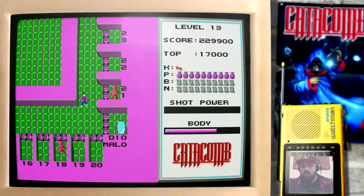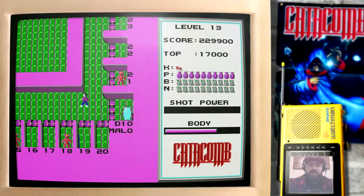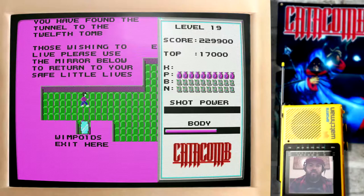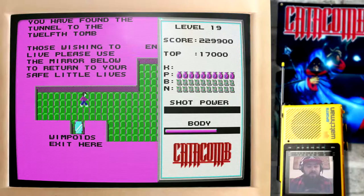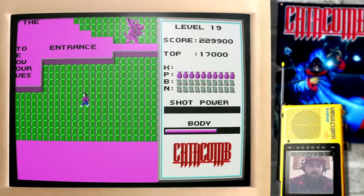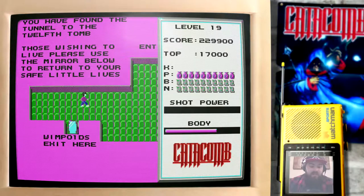However, as foretold by the prophecy in heaven, the number 19 holds the way to go. Let's see if that maybe has some truth in it. Yes — level 19. We have found the tunnel to the 12th tomb. 'Those wishing to leave, or live, please use the mirror below to return to your safe little lives. Wimpoids exit here.' As you can see, that portal will take us back to level 1. We, however, are not going to do that — we are going to take the tunnel to the 12th tomb.